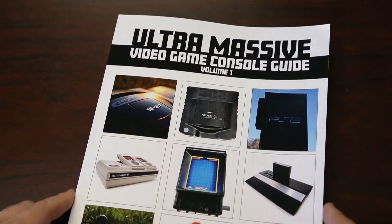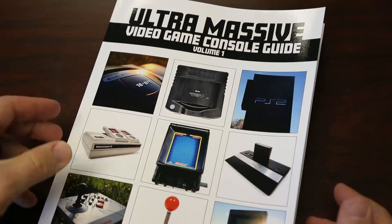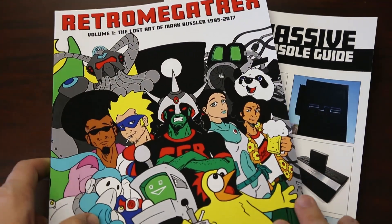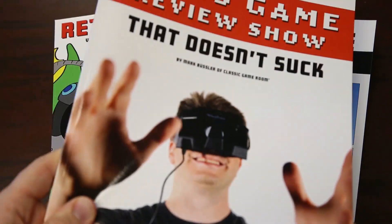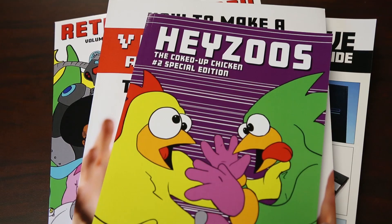Classic Game Room has been brought to you by the Ultramassive Video Game Console Guide — 230 pages of video games on Amazon.com, Retro Megatrex, and how to make a video game review show that doesn't suck.